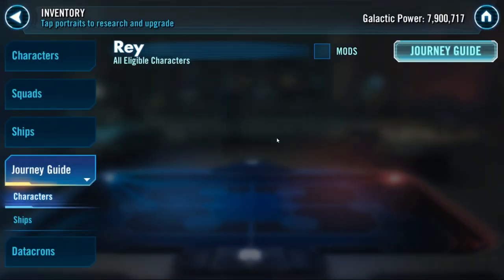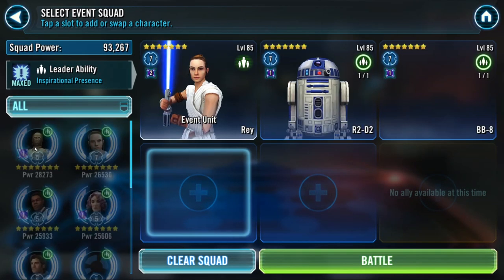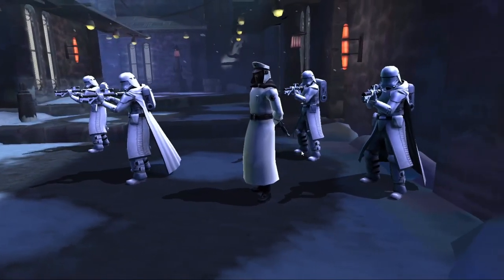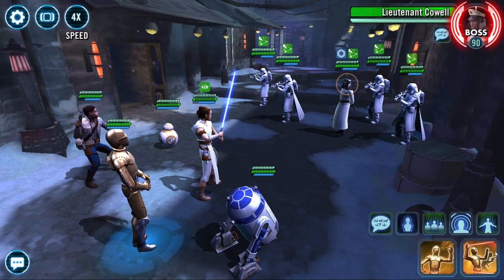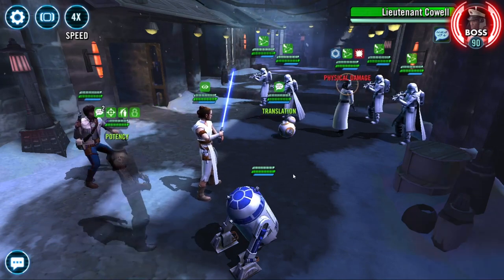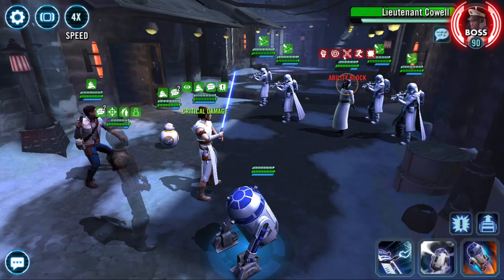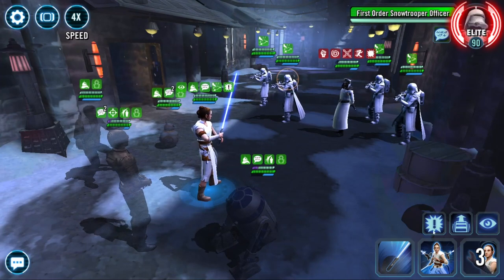Diving in - you'll see an immediate shift in turn order because of how my mods work. C-3PO goes first: call BB8 to assist, then wave our hands at him for tenacity down, daze, and ability block. That's a great way to guarantee a lockdown on him in case RNG is bad. We're gonna ignore him now - Lieutenant Cowl, call BB8 and start blowing everyone else on the sidelines off.